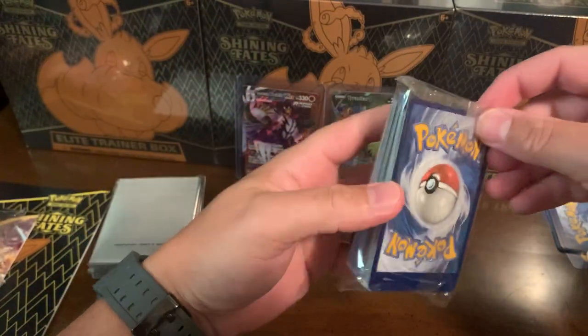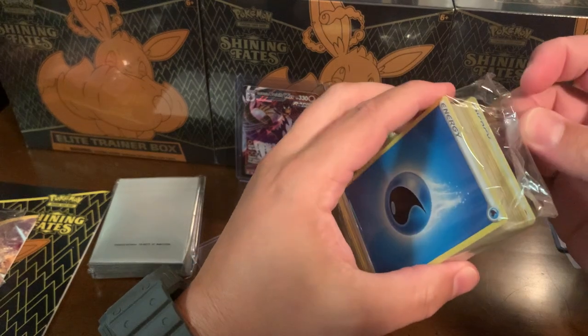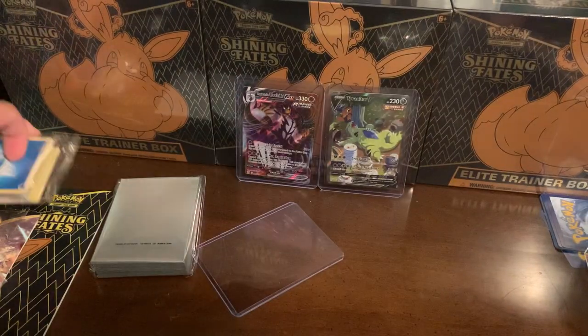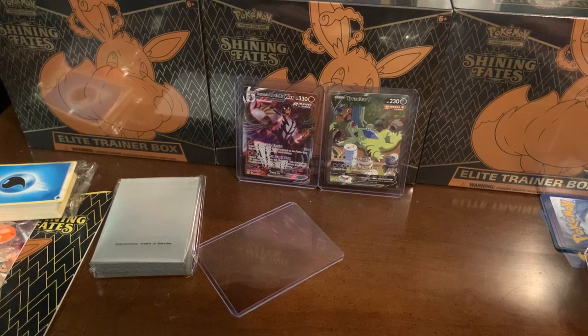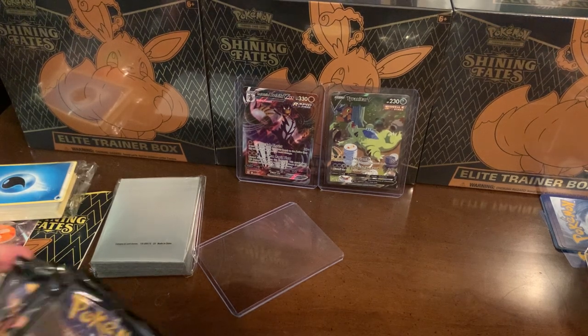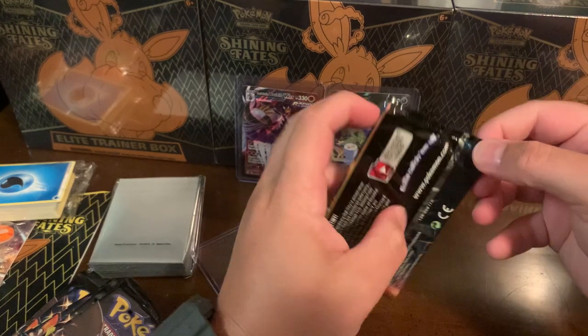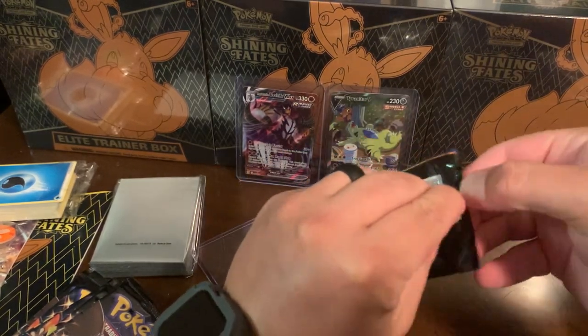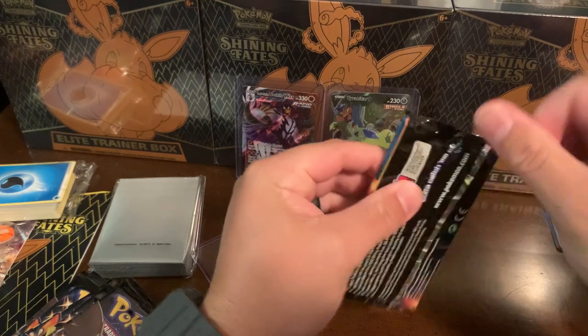Comes with - I did not know it came with this. These are just energies so we're not even gonna open those. All right, so we got 10 Shining Fates packs and we'll just get right to it. Hopefully we can pull the Charizard - my wife picked this box, so I got faith in her. Hopefully something good!